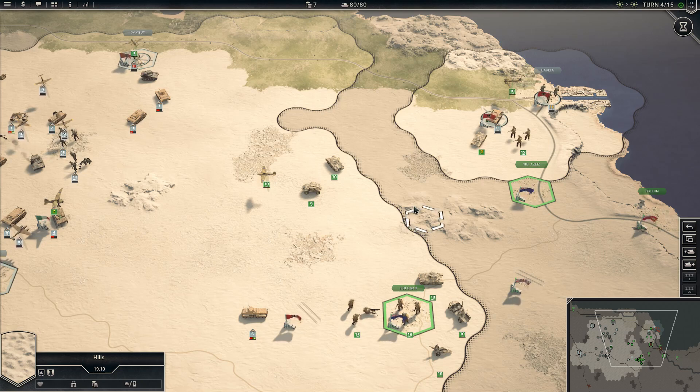This is the third battle in the campaign; we're fighting the Battle of Crusader, which is another British attack on our positions. We've begun a counterattack, flanking the main allied thrust along the coastal road, trying to drive east and knock the enemy back and retake some key cities. This is turn number 4. This was pulled from a live stream a couple days ago. I hope you guys enjoy the video — leave your thoughts down below and I'll catch you at the end.